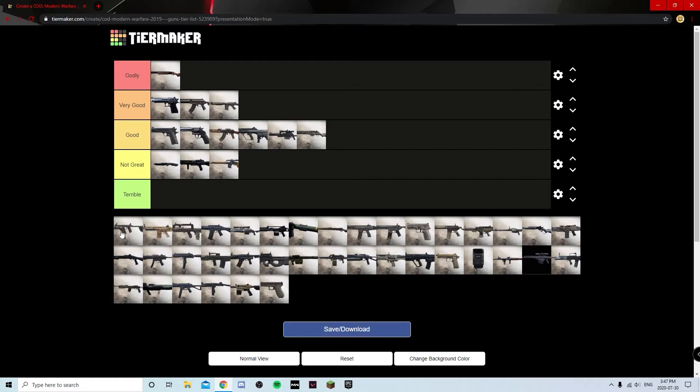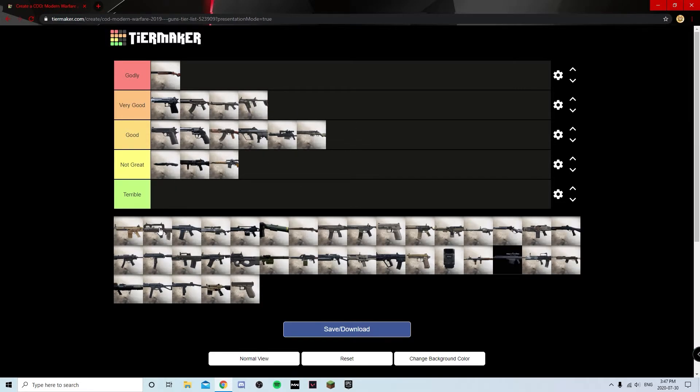The Vector is kind of a toss-up — I'm tempted to put it in Godly because this thing absolutely shreds. You can get decent range out of it with the right attachments, and up close it just absolutely melts you with its fire rate. However, the MP5 and maybe the MP7 kind of outshine it because the MP5 can do those ranges a lot better while still performing almost equally at close range. So I'm putting the Vector at Very Good.